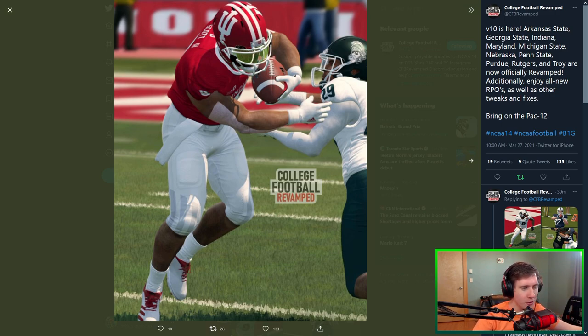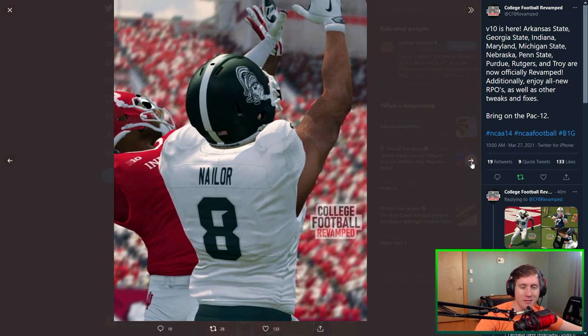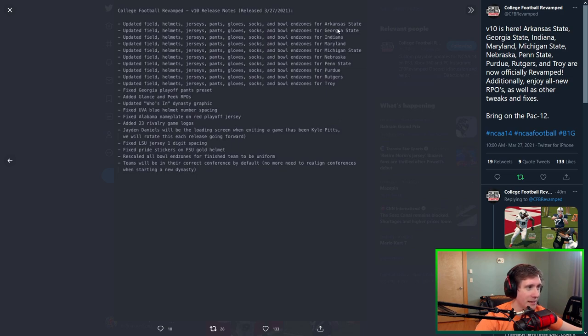There's some pretty cool changes. We've got our standard uniforms being changed — we'll go through and look at all of them in-game. Right off the bat you've got Indiana, Michigan State — those helmets are absolutely beautiful. We've got new Maryland uniforms. We've also got Arkansas State, Georgia State, and Troy. They've finished off the Sun Belt, or at least started to work on it. Nebraska, Penn State, Purdue, and Rutgers are all finished. Fantastic.